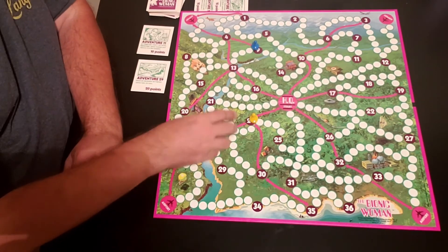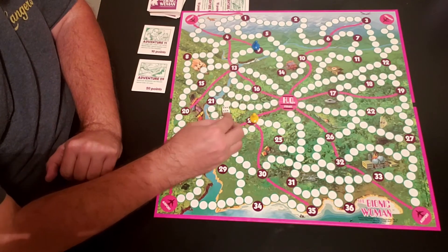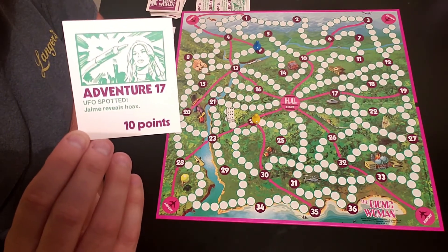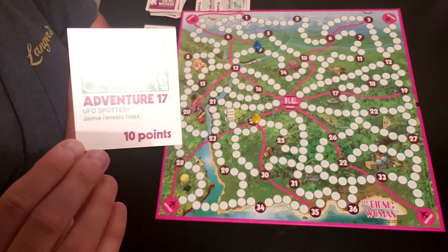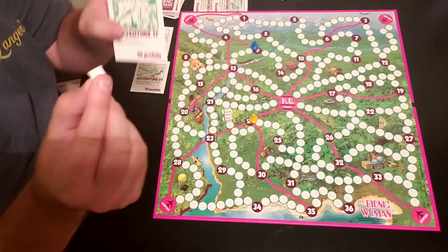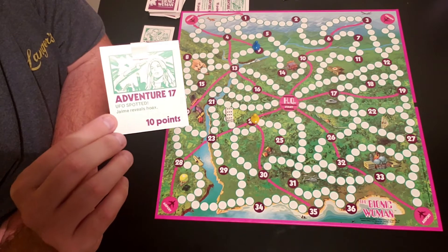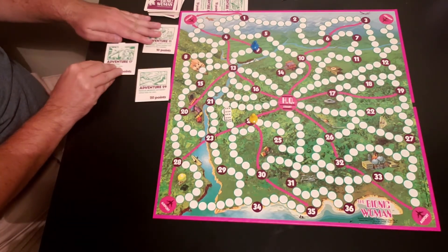If a player rolls Snake Eyes (double 1s) or double 6s, they draw a special assignment card. We draw Adventure 17 - UFO spotted, reveals hoax. You place a clip on the card, and it becomes worth 50 points plus whatever points are on the card - so in this case it's 60 points total. It's up for grabs - whoever gets there first. You put the card off to the side.